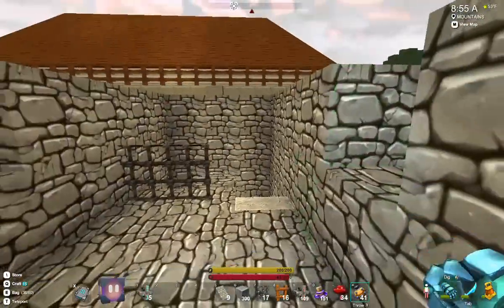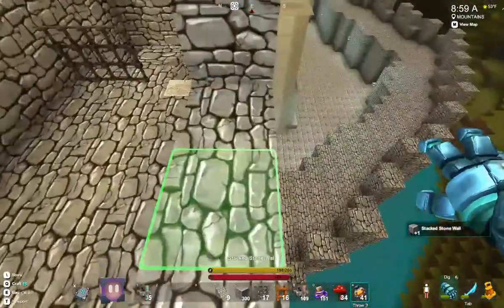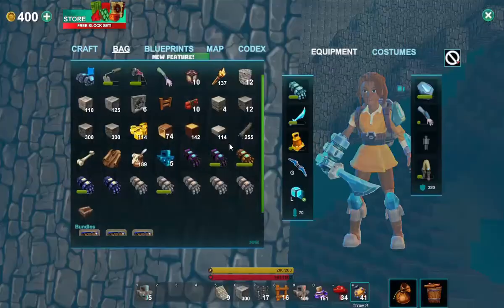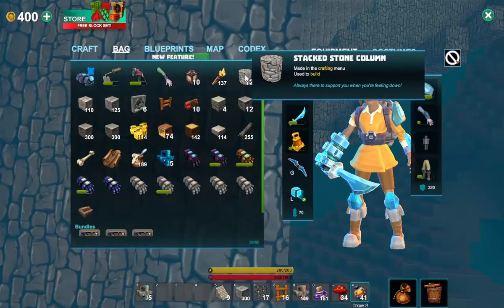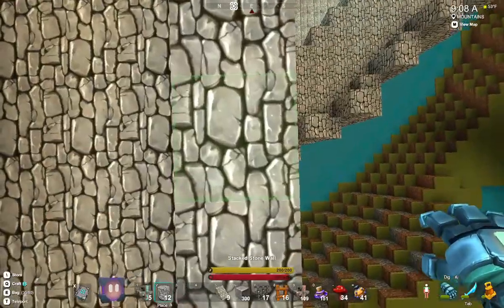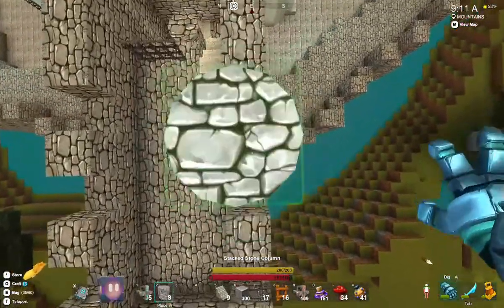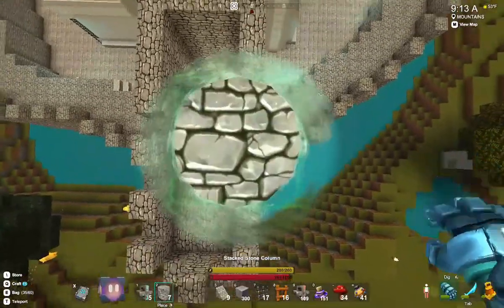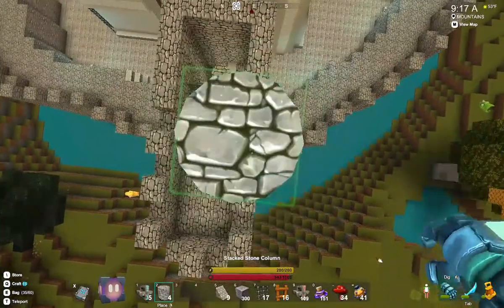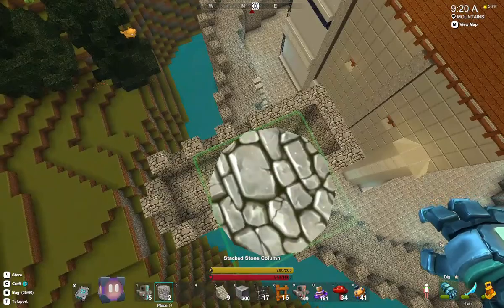There we go. I think here is where I want it. So what I'm going to do is just switch this out for these stacked columns — that's what I want. I'm going to build up the tower now. Just above the roof now. There we go, I'm well above it now.